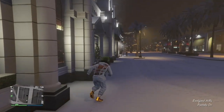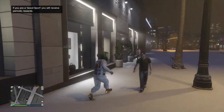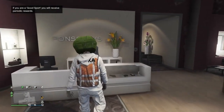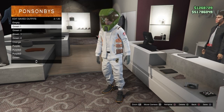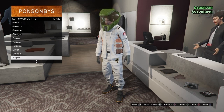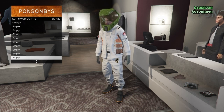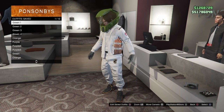Once you load in, you'll notice you still have the outfit you wanted to keep from the beginning. Now make your way to any clothing store to save your outfit. You should see all of the other outfits — all 11 outfits — have transferred over. Save your original outfit on slot number 20, which should be the last one — double save it.